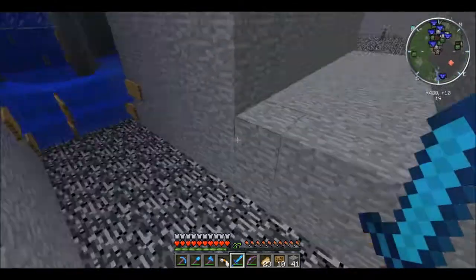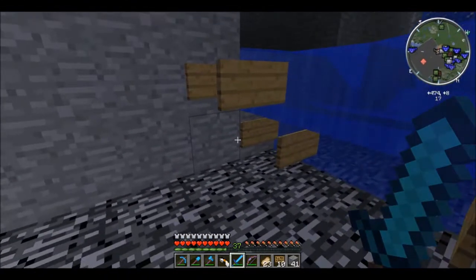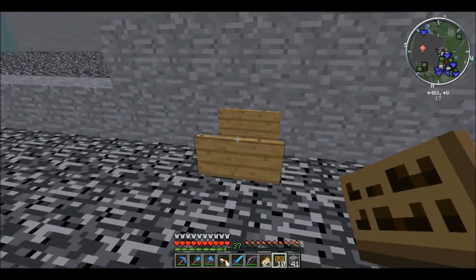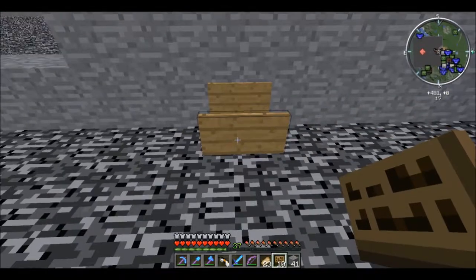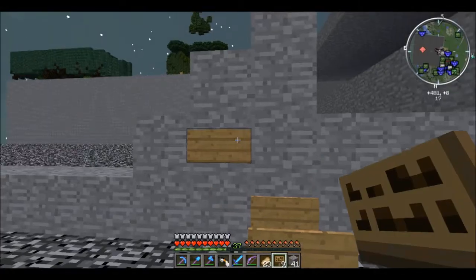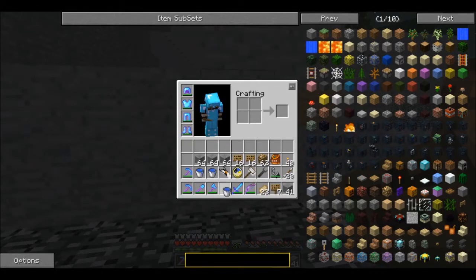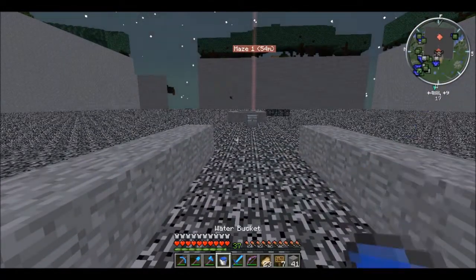So basically what we're doing is we'll start here. Water flows at eight blocks — you just put some signs and count over eight blocks, which this is. And then after the well, this will be on the ninth block. Then here we put it up above. I've got water and we have an infinite supply right over here because we need lots of water for this.